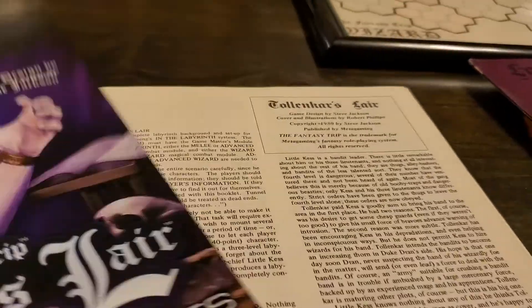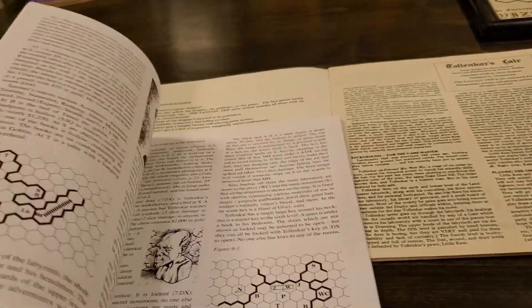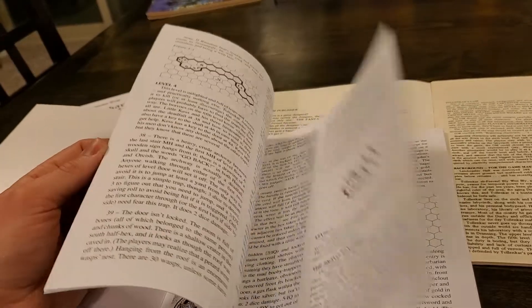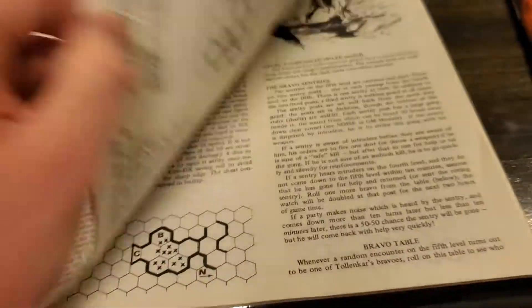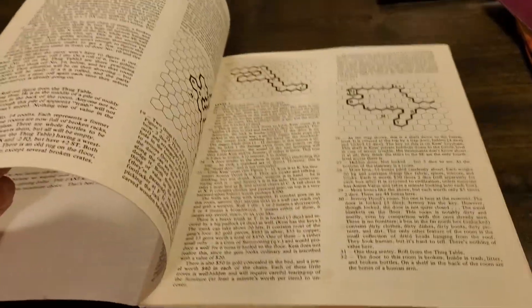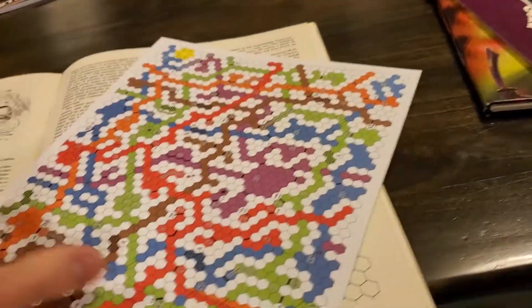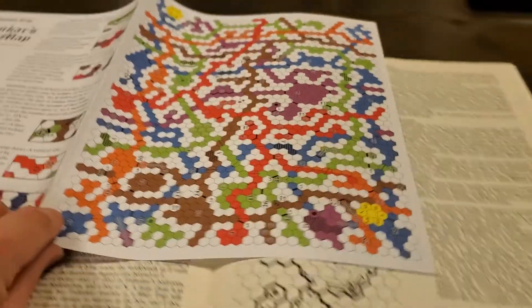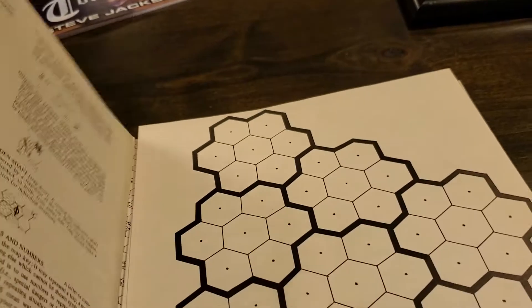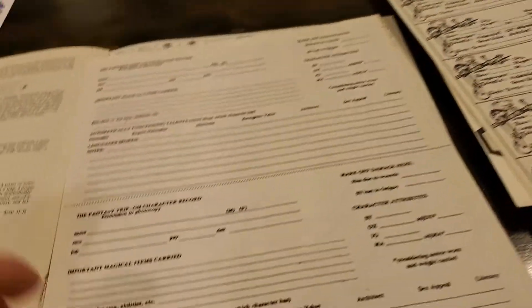This is a complete labyrinth background for use with the Fantasy Trip — and the new one reads: a complete labyrinth background set up for use with Metagaming's In the Labyrinth system. So you can see they did a cleanup job with the writing, so it's not exactly a straight reprint. Here is the new version — flipping through a bit. Different level things you might find. Here is the old version with the same kind of diagrams. And then the map is the thing — here's the new map. It has a legend and all the different levels are in different colors.